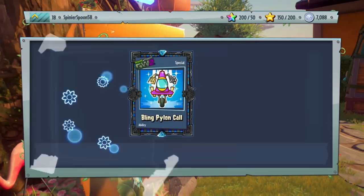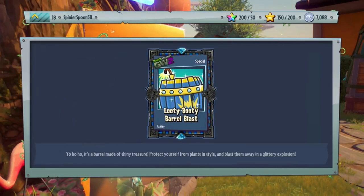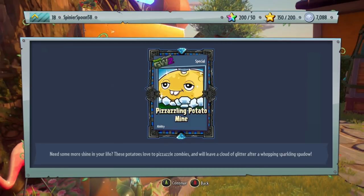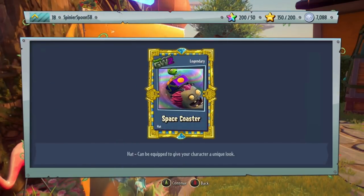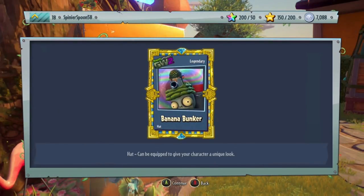Okay, what do we get first? Oh, Bling Pile - nice. Now what do we have? A blue barrel thing. The Dazzling Potato Mine - I was always a fan of that one. Now let's see this one: Armored Bling Station - I just got this one recently on my normal account. Oh, a legendary! Space Coaster legendary - nice! Another one - oh, another legendary! Banana Bunker - nice! I think that might be the last legendary. Two legendaries already.